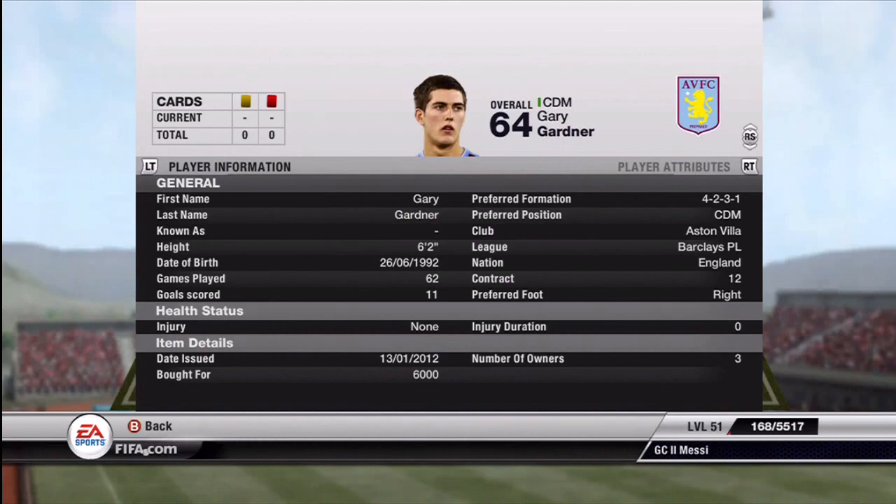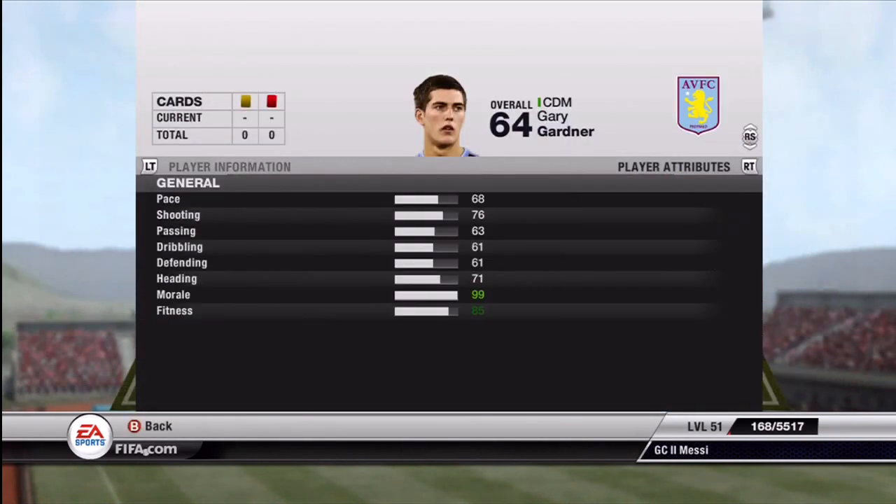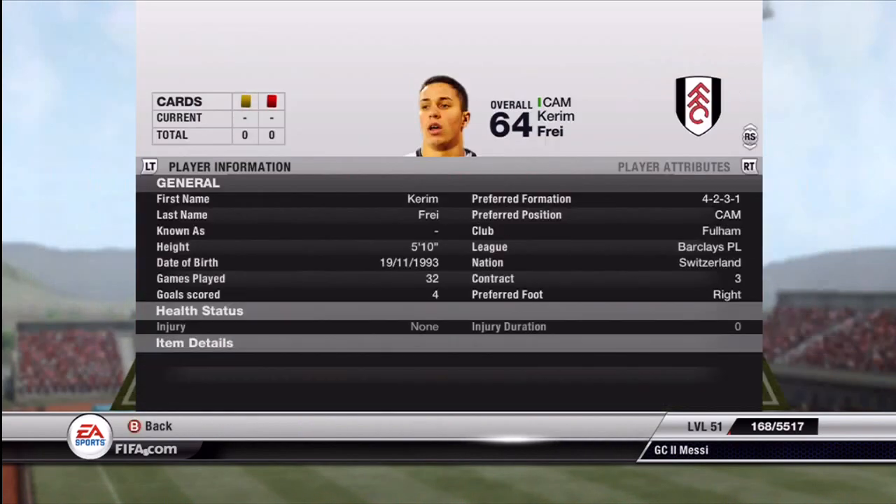The other CDM is Gary Gardner — this man's a legend for long shooting and his passing is really good as well. He's not that much, about 6K, and he can fit into most teams because he's English and Premier League. He's just like a bronze Steven Gerrard — his shooting is 76 and he's got a great free kick on him as well.